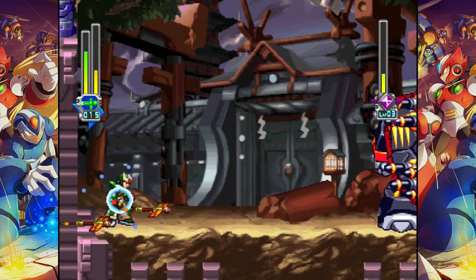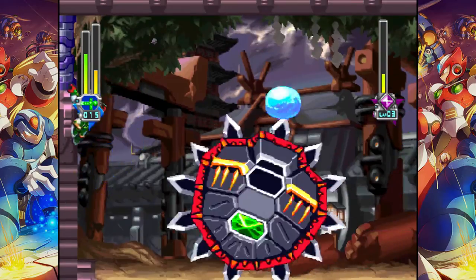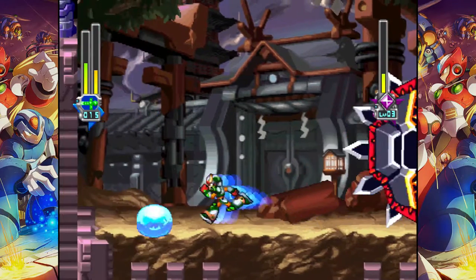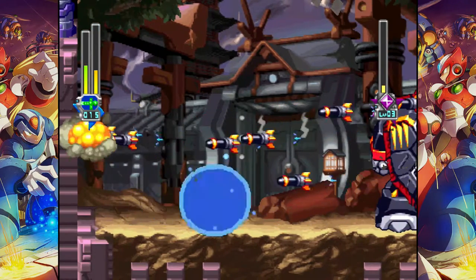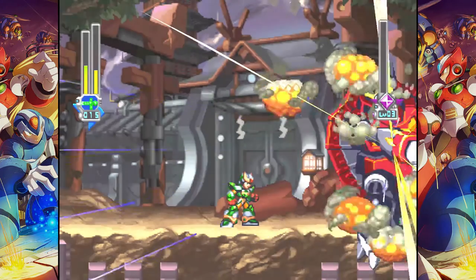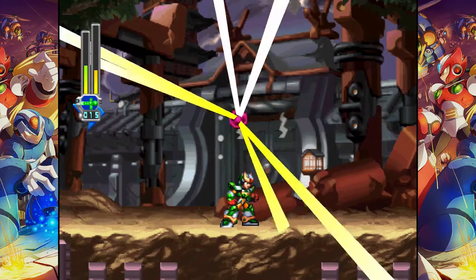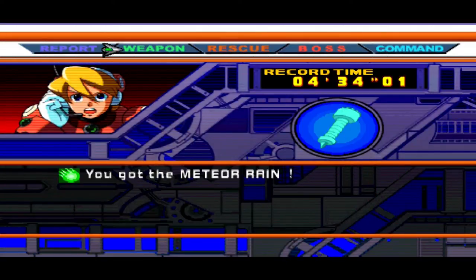Oh shit — the spin. This is his final attack, it's hard as hell to deal with. Luckily it doesn't last too long. Now I have to finish him before I deal with two more of those. And there it is. I really like the Rainy Turtaloid fight — I like pretty much every fight in this game actually. They're all pretty good except for Ground Scaravich. Ground Scaravich is one of the only shitty fights — shitty stage, shitty boss, shitty fight. He's like the one bad boss in the game.